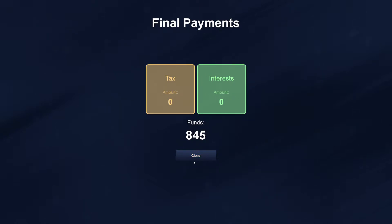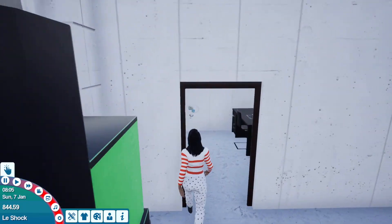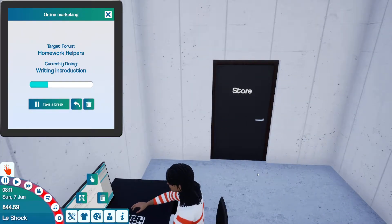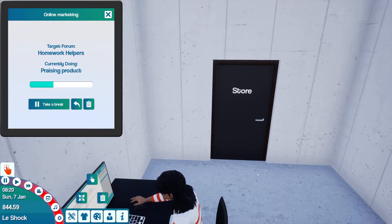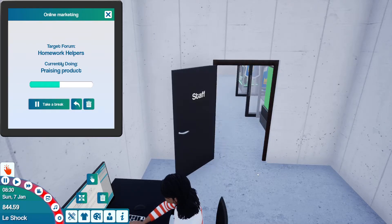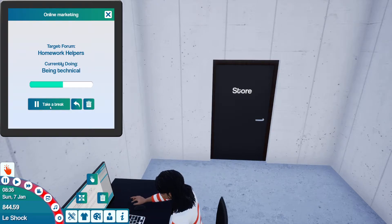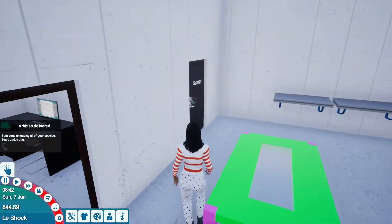What the heck is this interest charge? I don't have any loans or anything. Let's quickly write our post while the delivery boy delivers — continue task. It takes a hot minute to put items on the shelf; I don't like that system. I wish I could just place any item from inventory directly on the shelf. He's finished placing it, so we'll go and quickly unpack.